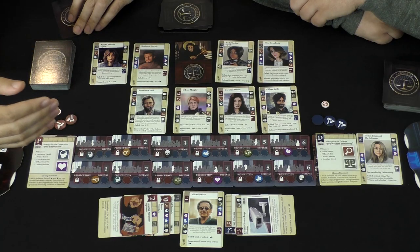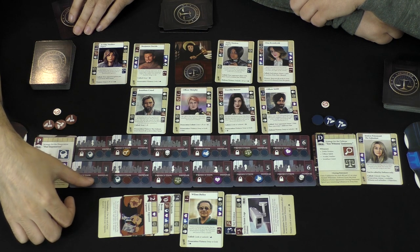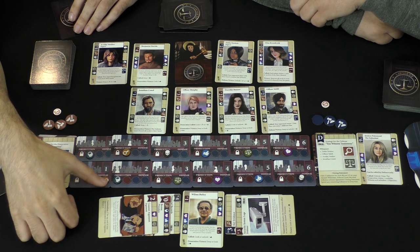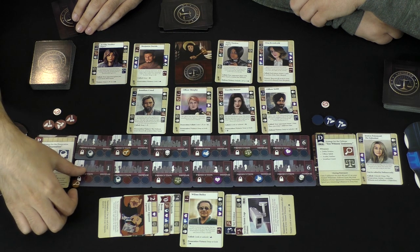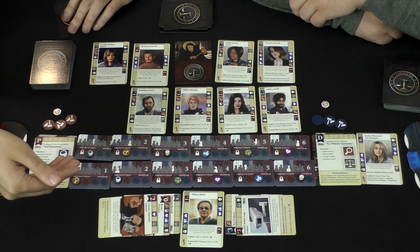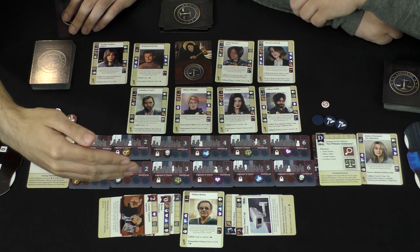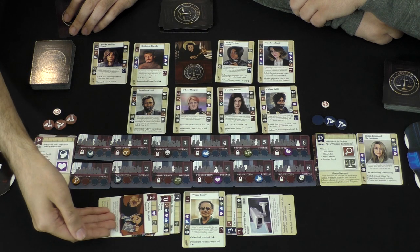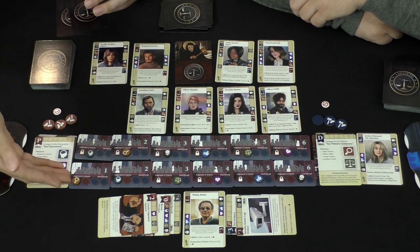As a reward, they get to take the difference between those point values and sway that number of jurors. One sway is moving a token one time in one direction. If you're the prosecution, you want to go towards your side; defense, towards the defendant's side. If the prosecution manages to get them down to the lock icon, then that juror is locked in for life — unless there's a card with a special ability that changes that. They really need to work on getting all of those jurors to their side. There may also be bonuses from winning or from victory conditions on cards that let you sway more jurors, flip the judge, or trigger other effects.